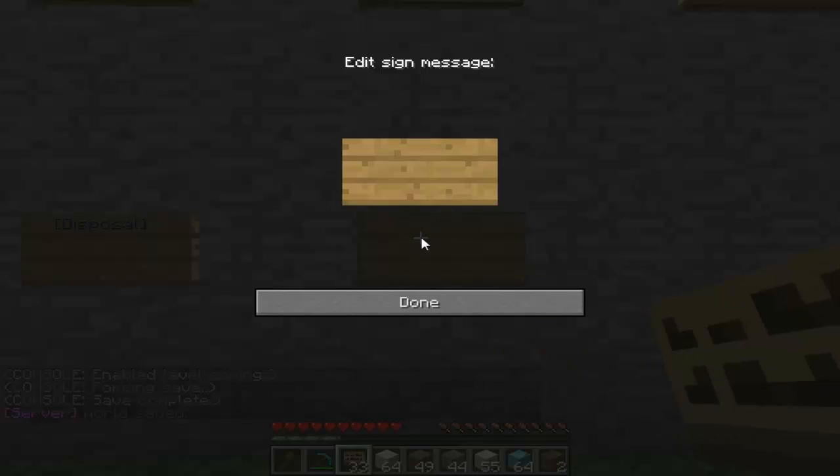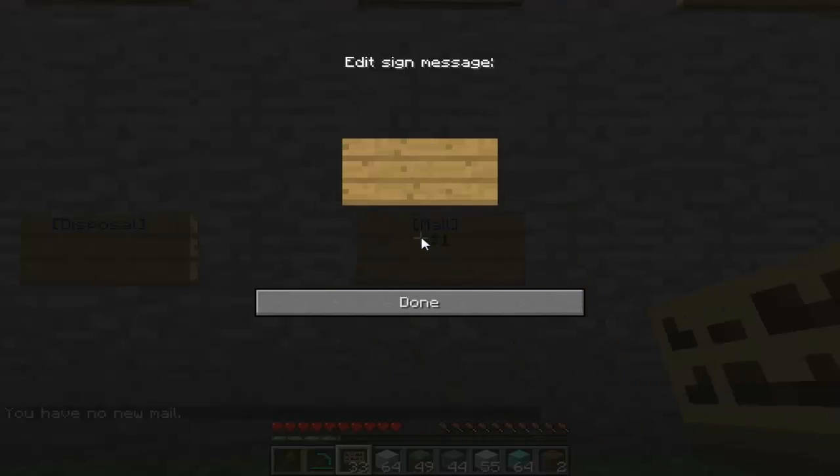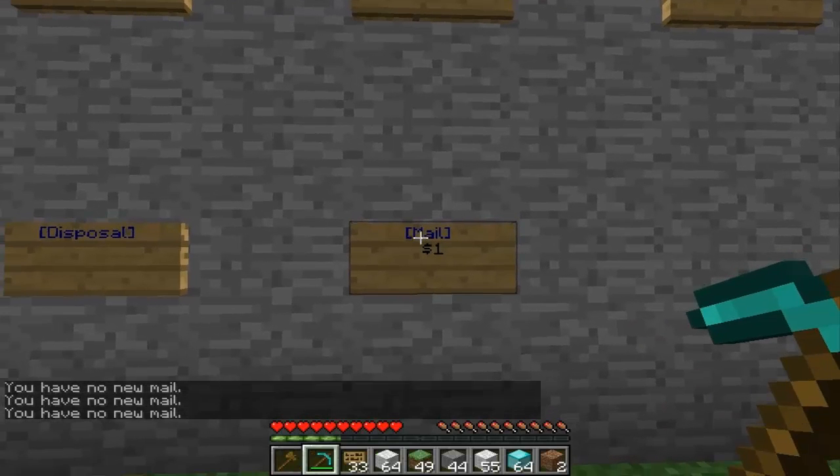Next is the Mail sign. If you don't allow players to use the mail command, just type in 'mail'. This works the same way as Heal — if you want to put in a cost you can, but you don't have to. One dollar this time. So whenever you right-click it, it will check your mail.